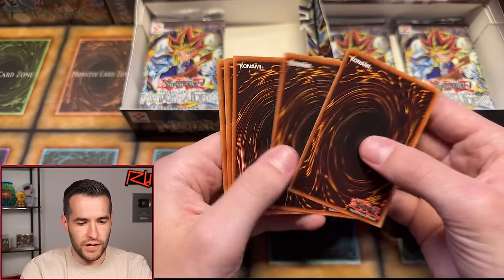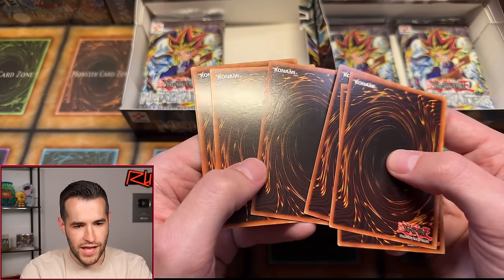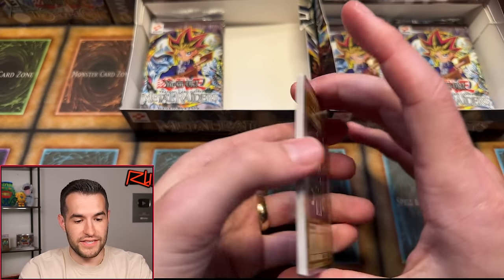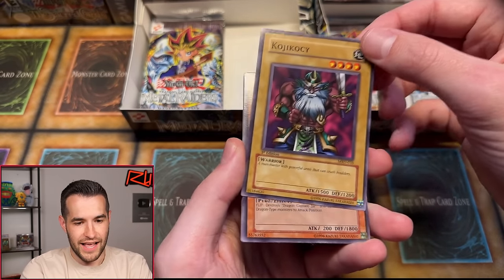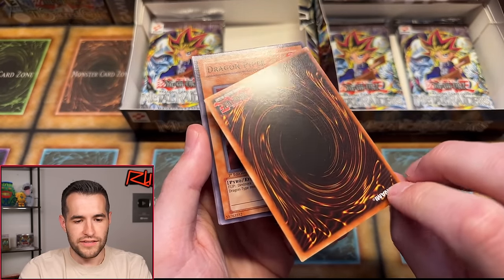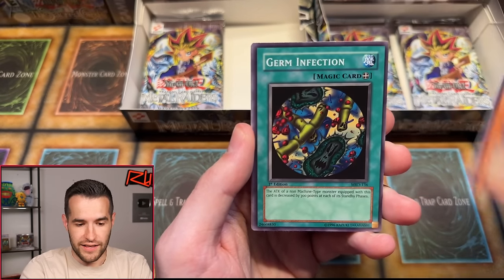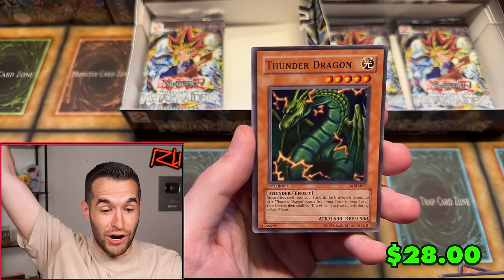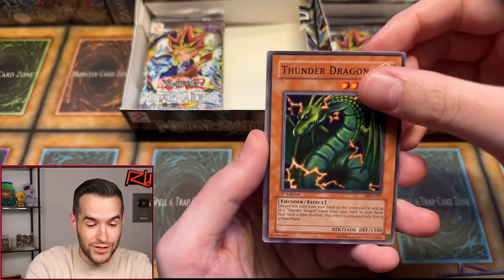Ethan's pick — big crease on that card, fortunately it's just a common Kojikazi. Look at that thing, it got decimated — like someone pressed a pin down on it, that's crazy. Germ Infection, Ancient Lizard Warrior, Thunder Dragon — our first Thunder Dragon pull! Off-centered of course, but still a really nice short print. Ryukishin Power, Mystic Horseman, Illusionist Faceless Mage. And Mask of Darkness — a rare Mask of Darkness, yes!